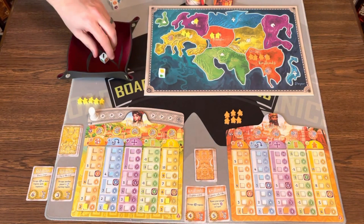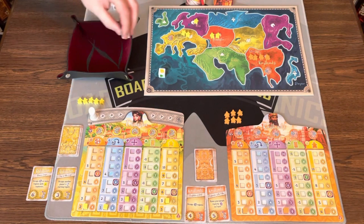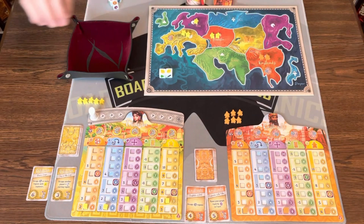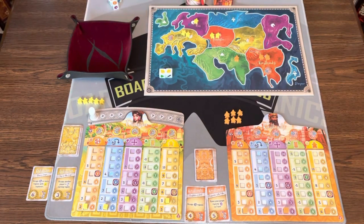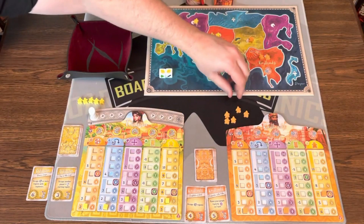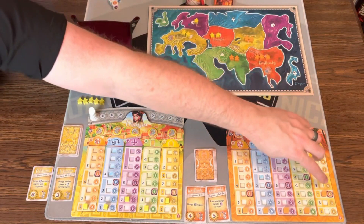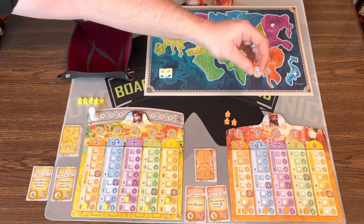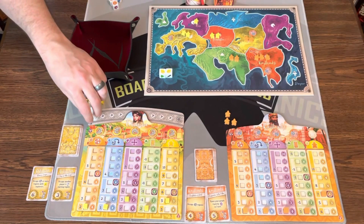Orange rolls two dice, keeps a yellow, re-rolls the other, and ends up with two yellows. They move both their troops into yellow territory to control it. They don't need to discard a card, so they bump up their yellow track twice. They get to put out three new troops and, hitting a city symbol, they place a city token face-down in a territory they control — you never know if it's worth one, two, or three points until the end.